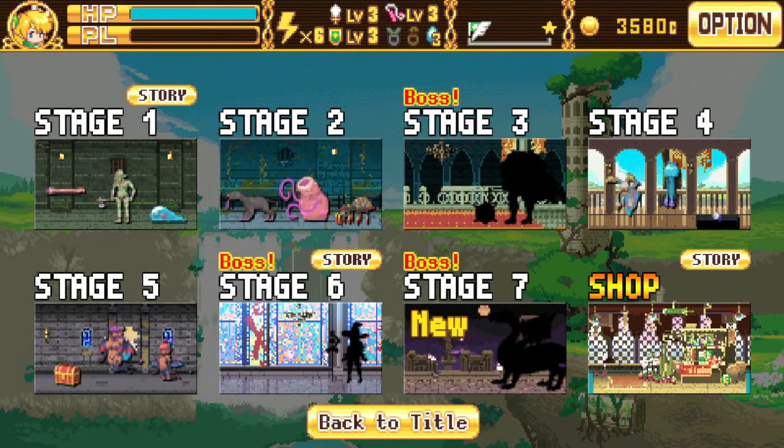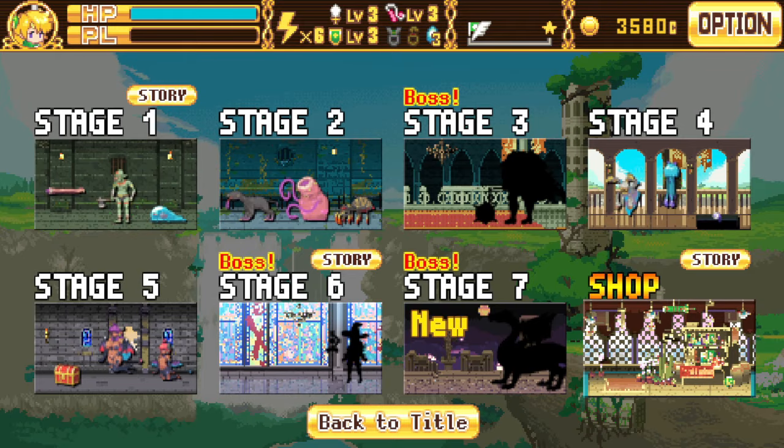Hey, welcome to another episode of Warrior Girl. In our previous video we managed to complete Stage 6, which was a really cool level — the witch boss who can summon monsters from previous stages. She summoned a goblin once and the succubus once, and she had two different scenes, both really interesting. In today's episode we are going to complete the final stage, Stage 7, and defeat the dragon.